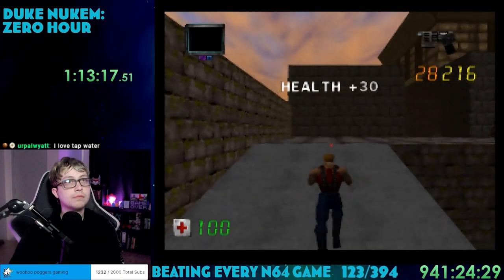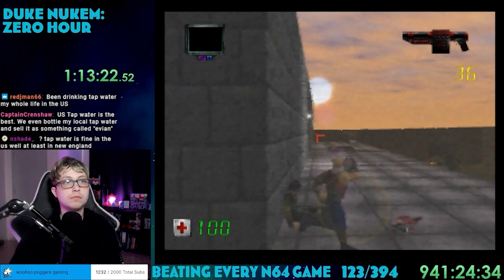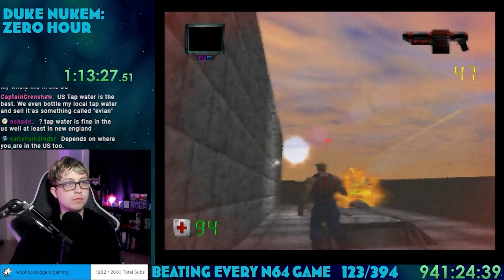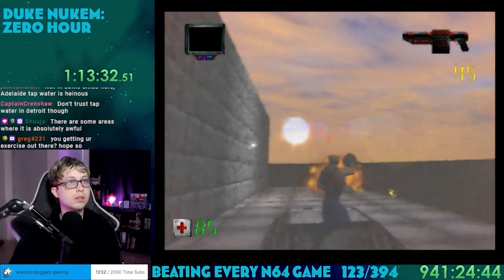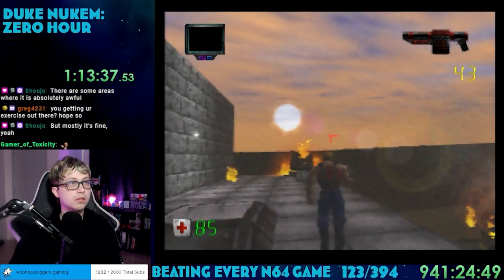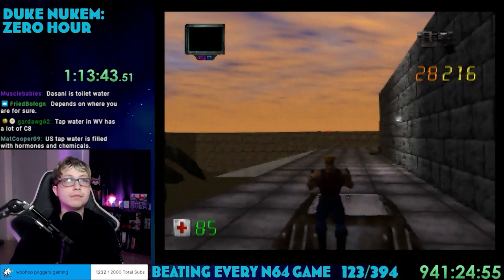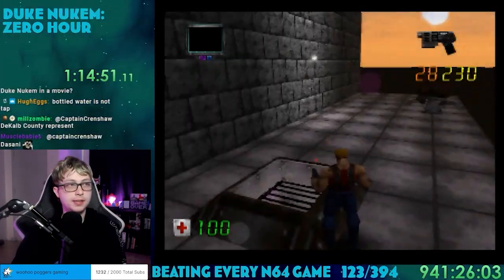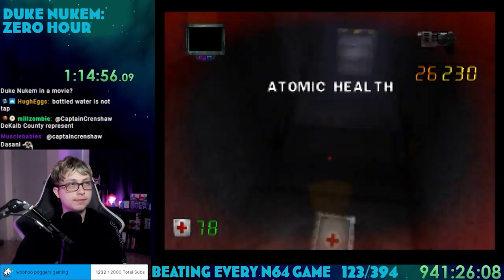I'll take this time to talk about the graphics and music. The high res mode does make the game look quite nice, however the frame rate makes it insufferable. With it turned off the graphics are about average, but it's just a better experience. The music is your typical heavy metal sounding instrumentals like in other Duke Nukem games, and I think it sounds quite nice. Duke also has his usual quips with the same voice from Duke Nukem 3D — it's pretty cheesy, but it is part of the character.